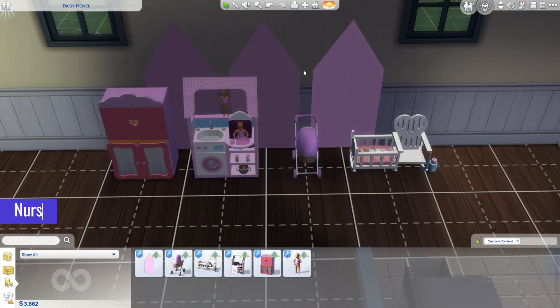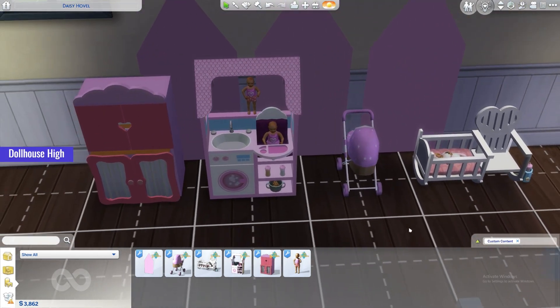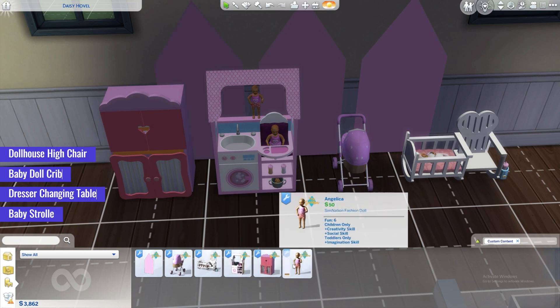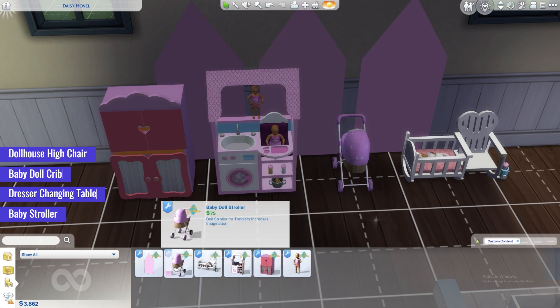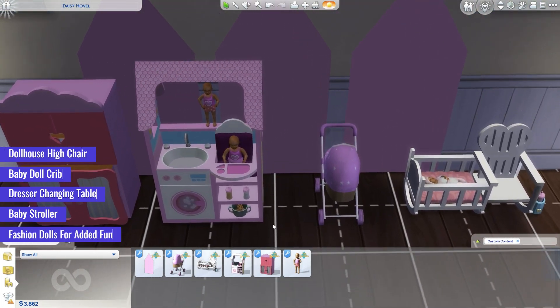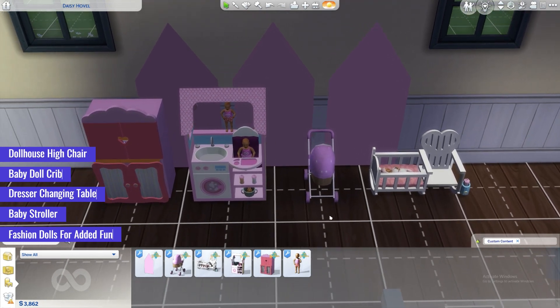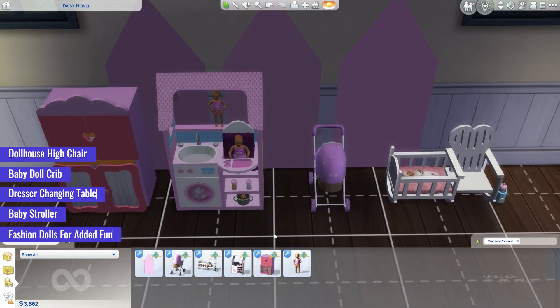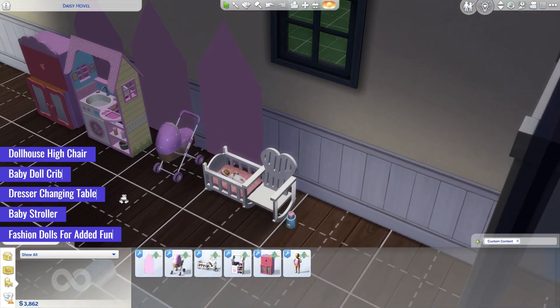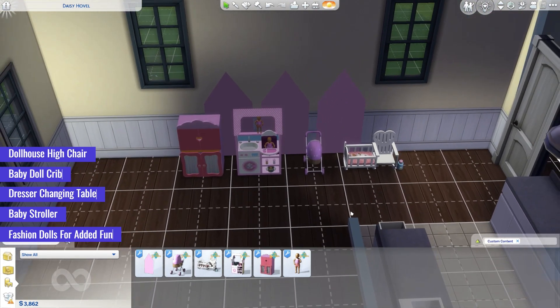Moving on to our next CC item, the Nursery Playroom Set, a delightful collection of CC items designed to enhance your Sim toddler's playtime experience. The set includes a dollhouse high chair, baby doll crib, dresser changing table, and baby stroller, allowing your little ones to engage in imaginative play and care for their baby dolls just like real parents. The set also features fashion dolls for added fun and interactive play, along with a walled deckle and recolored puzzle floor to create a vibrant and playful atmosphere. Not only does the set provide entertainment, but it also increases the fun and imagination skills for toddlers, fostering their cognitive and creative development. With autonomous and join-in interactions, your Sim toddlers will be fully engaged in the playroom.